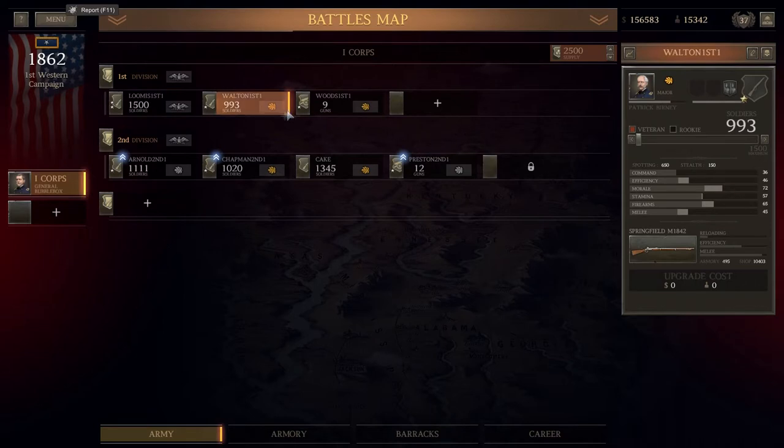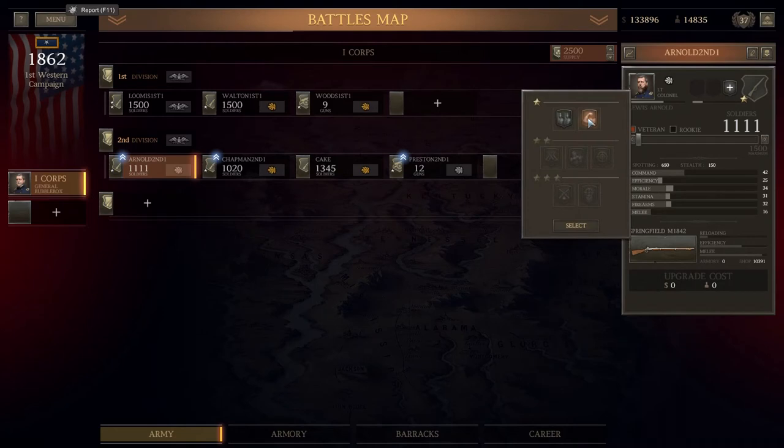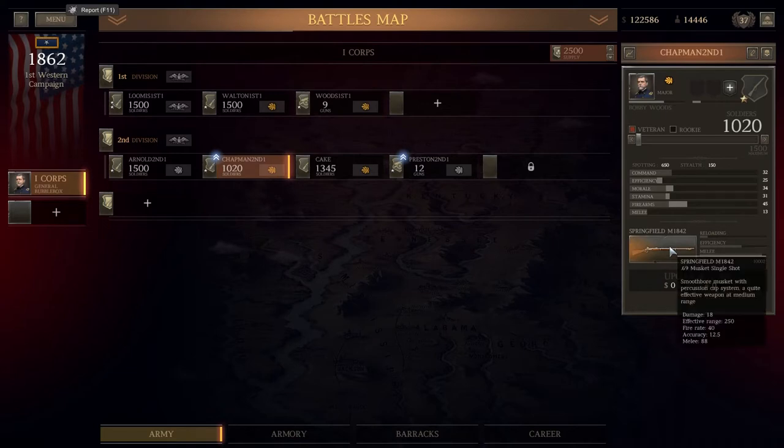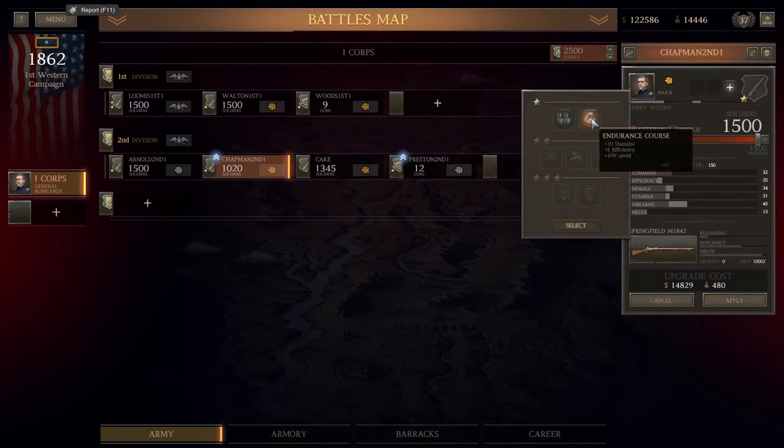Same for Walton — he hasn't got a promotion, but we need to get him to 1,500, using the standard Springfield 1842s again. Arnold has got a level 1 promotion: either stamina efficiency and speed, or morale efficiency. I think we'll take the speed one and get him up to 1,500 as well. Then we've got Chapman, who also has the Springfield, so we need to get him up to 1,500 as well. He's also got a promotion and we're going to take the speed one.